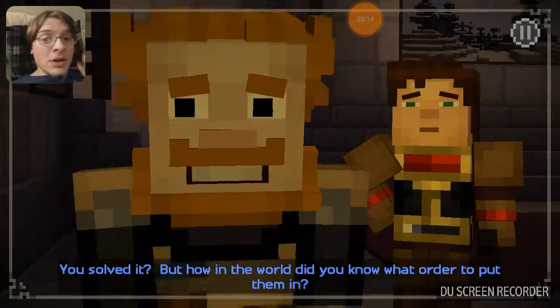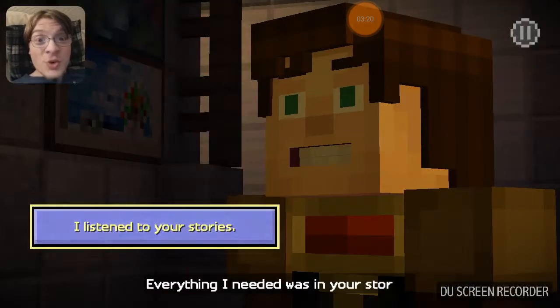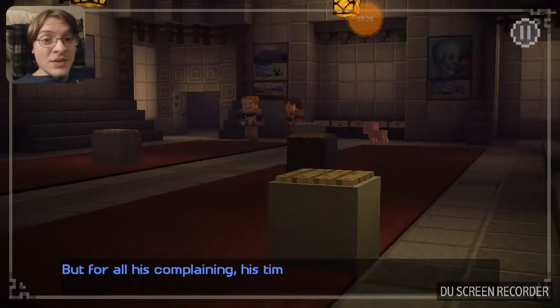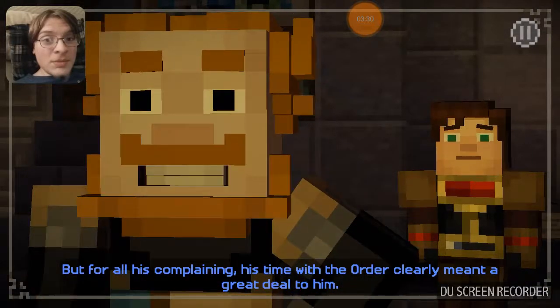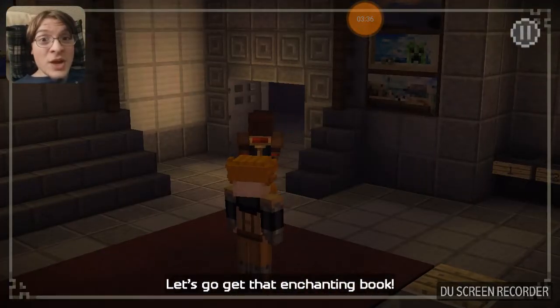But how in the world did you know what order to put them in? There were 120 possible combinations! I listened to his stories. Everything I needed was in your stories. Nice work, Jesse. You know, I often give Ivor a hard time, but for all his complaining, his time with the Order clearly meant a great deal to him. Anyway, let's go get that enchanting book.